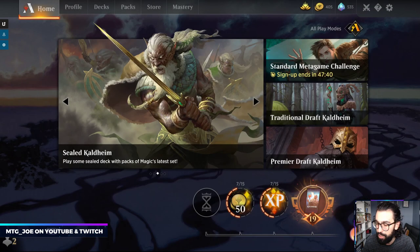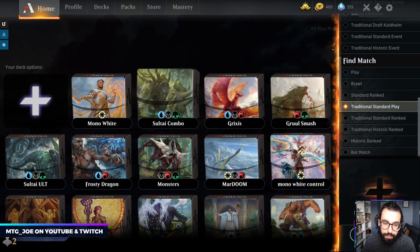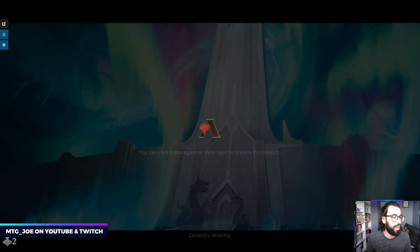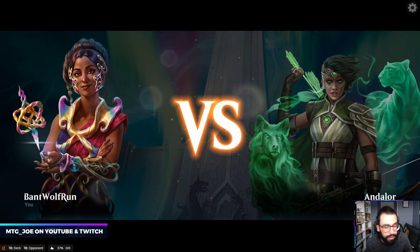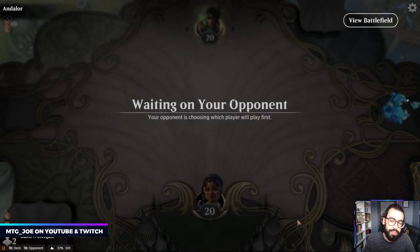Skyclave Apparition is general catch-all removal. Game one you want to be really aggressive; game two you bring in the interaction. I'm a couple games away from mythic, so I just don't want to play on the queue with a deck I'm not as versed with. I am 7-0 with this at platinum level. The meta has shifted quite a bit, so I just want to see how it plays out. The nice thing about playing so many one-drops is it allows you to be pretty aggressive without having to mulligan — generally you can win a lot of games with two lands.